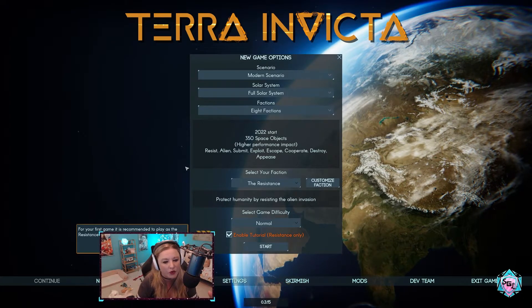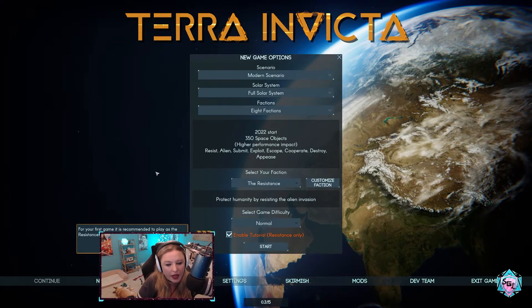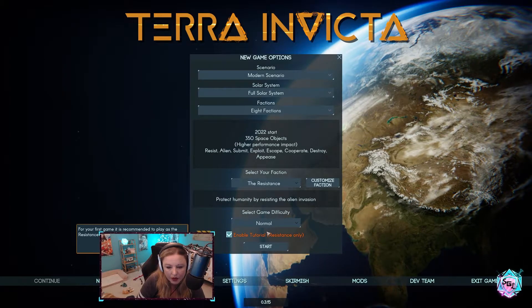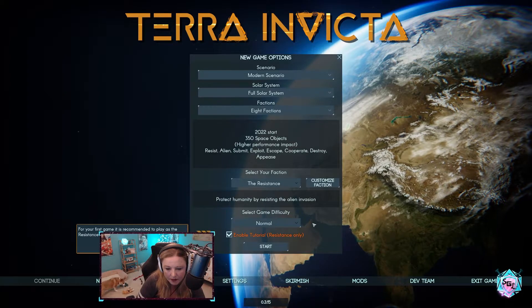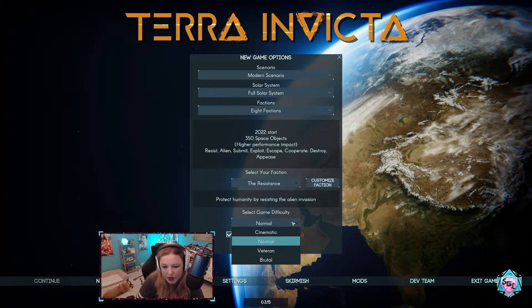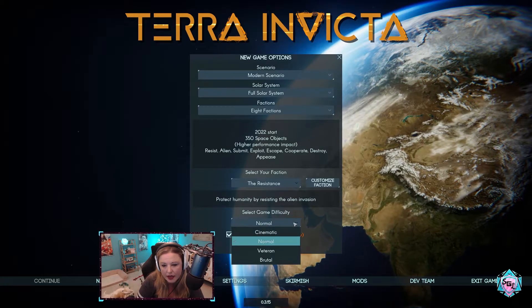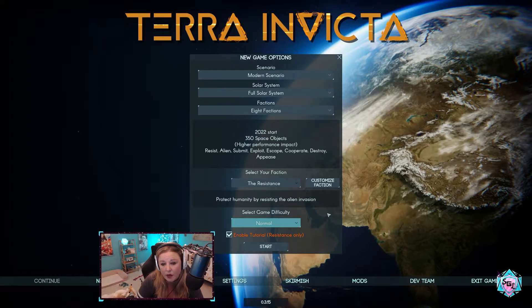Let's see if there's any kind of a tutorial involved. For your first game, it is recommended to play as a resistant faction with a tutorial enabled, so we definitely want to keep that. I tend to go normal difficulty always when I start a game. If I find it too hard, then I'll go easy. After I beat normal and feel confident, then I'll step up the difficulty because I want to learn.